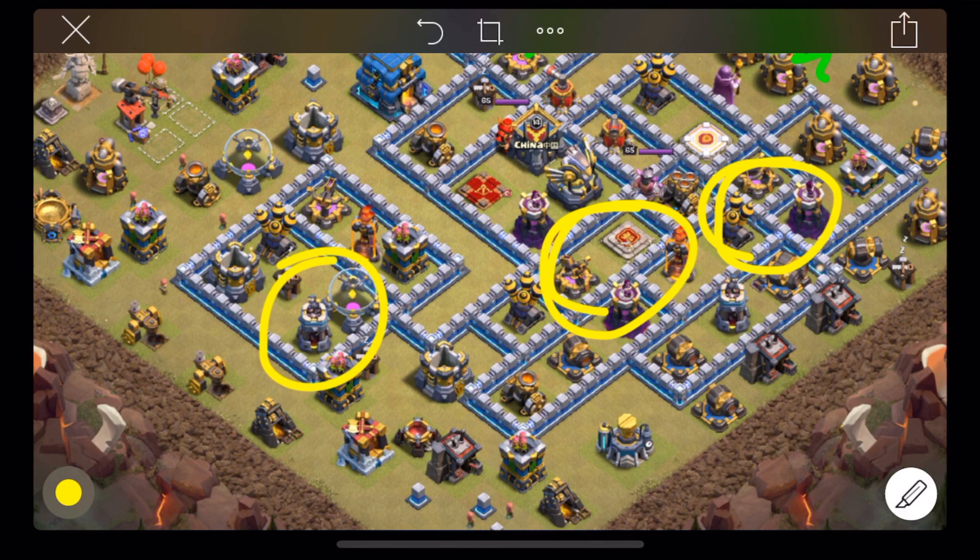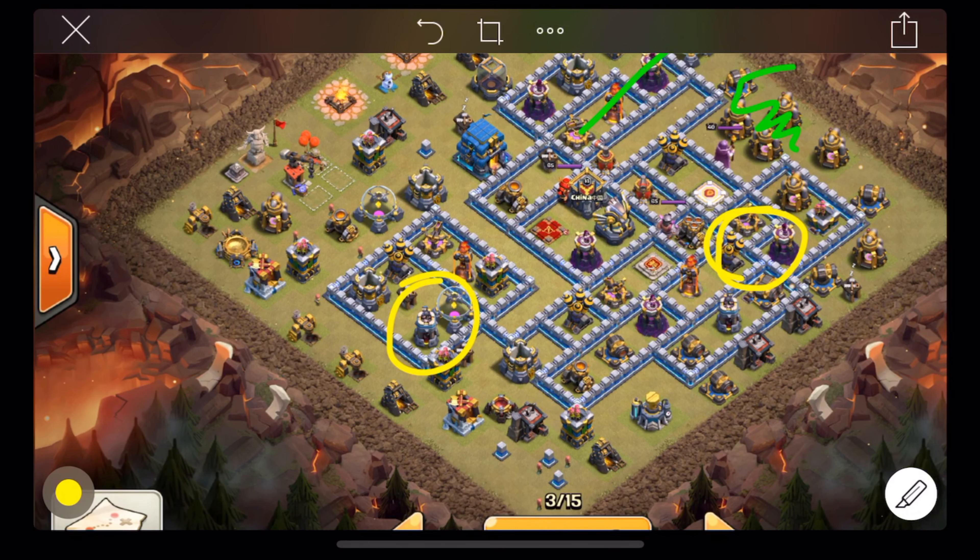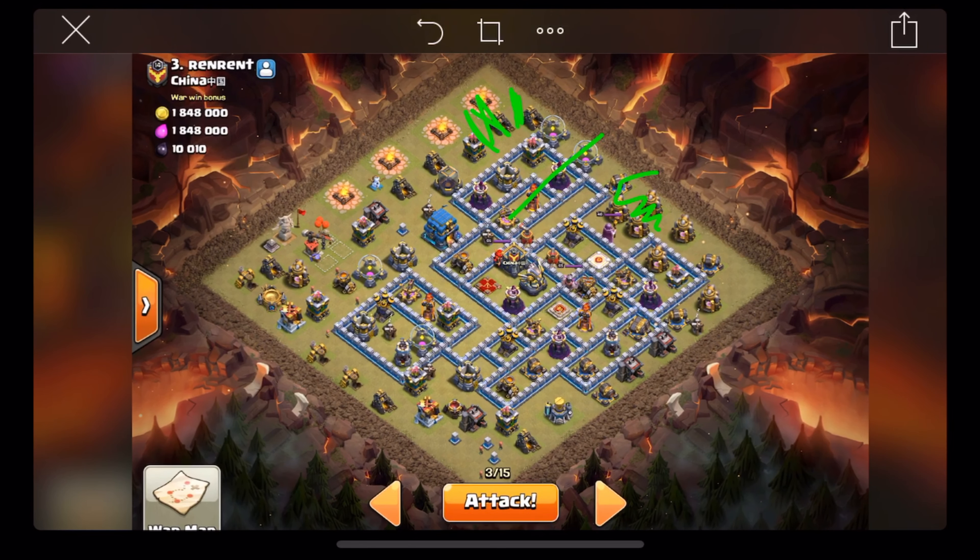This is a really easy plan. I'm a big fan of simple plans — they tend to work out better than really complex ones. I've got: one baby, one Pekka, three loons, coco-loons for the baby and healers, five party wizards, five healers, and 28 hogs. Spells: two rage, three heals, one poison; CC has a rage with two ice golems, two balloons, and my wall wrecker.